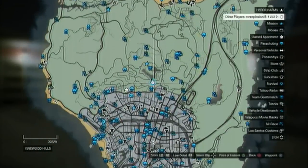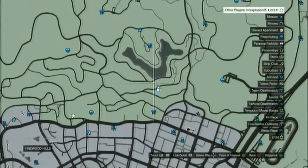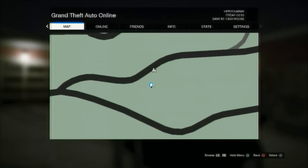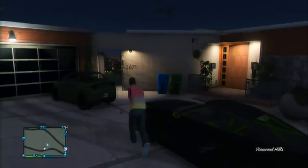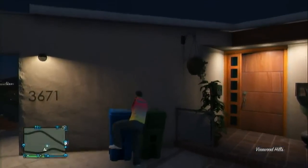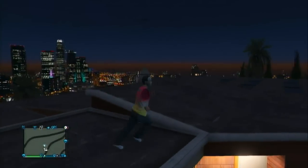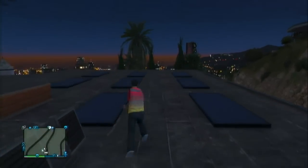This is the location on the minimap. It is just below the lake. This is the easiest way you can possibly get into Franklin's house. It is the first video of its kind on YouTube. My friend found this, his name is GoldWolf73.